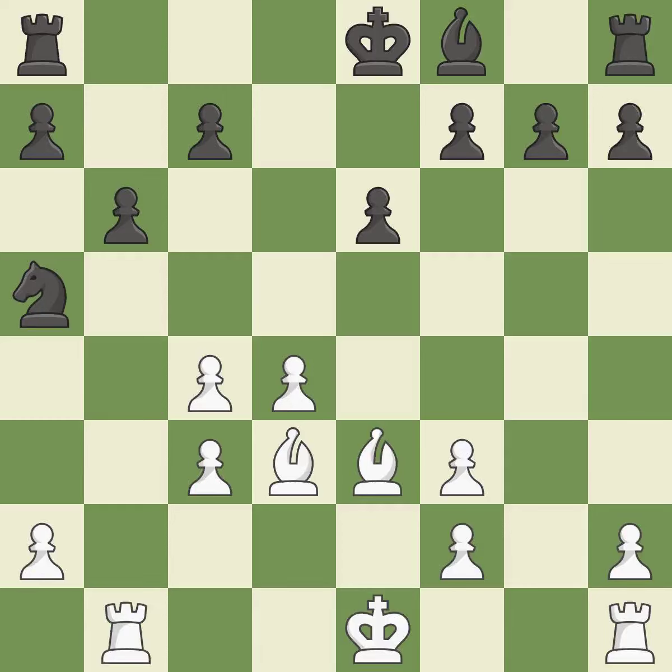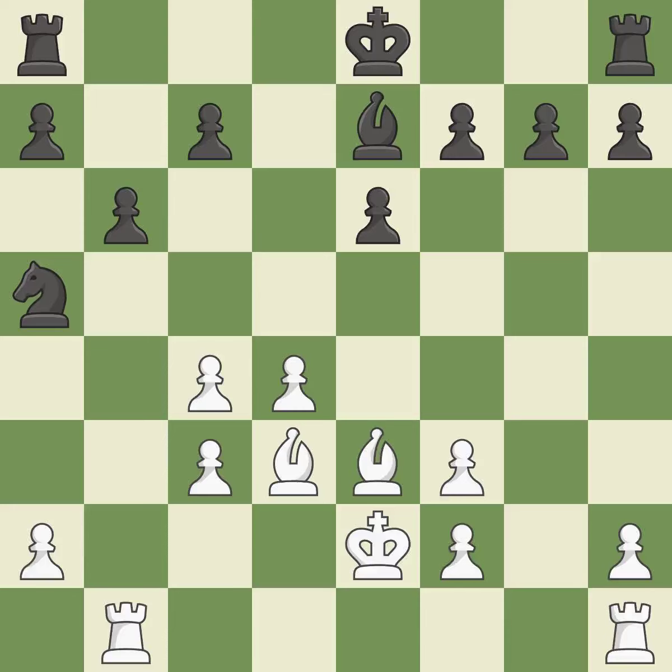By moving a rook from its starting square, this activates it. By developing a bishop from its initial square, this activates it as well. Now that the rooks can see one another, they can defend one another — quite good.